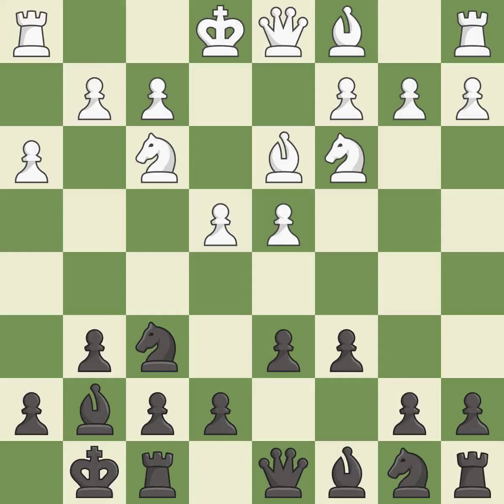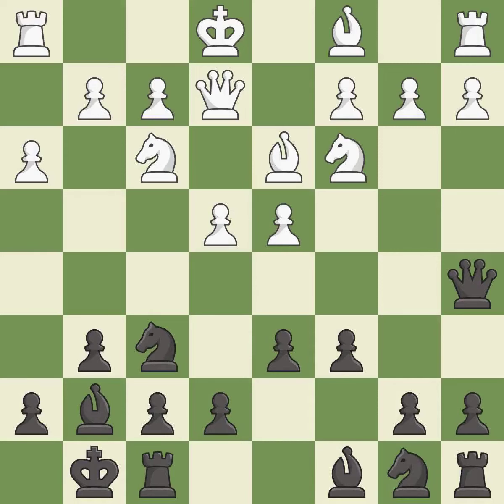Castling kingside tends to be safer because the king is further from the center. It is the last book move. White had an advantage, but now the game is close to equal — it is an inaccuracy. This pins a knight to the king. It is good.